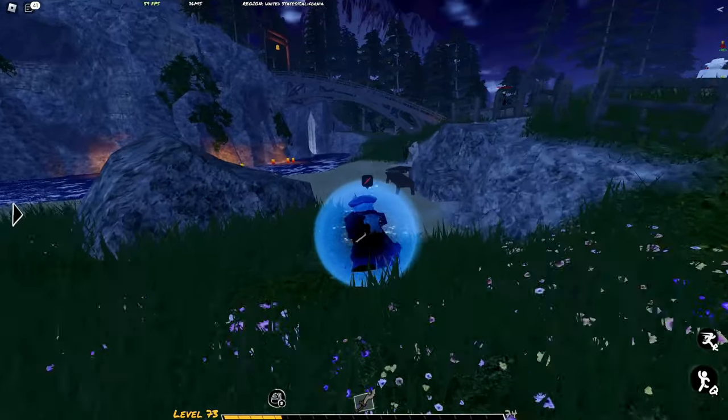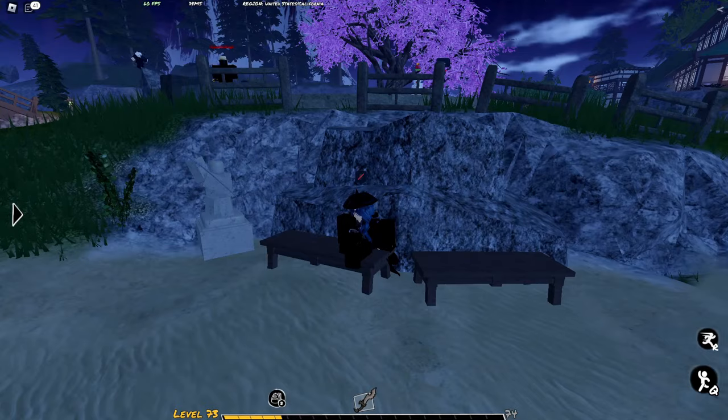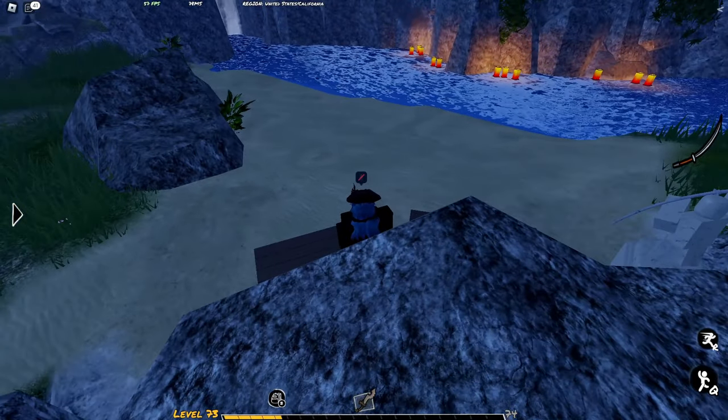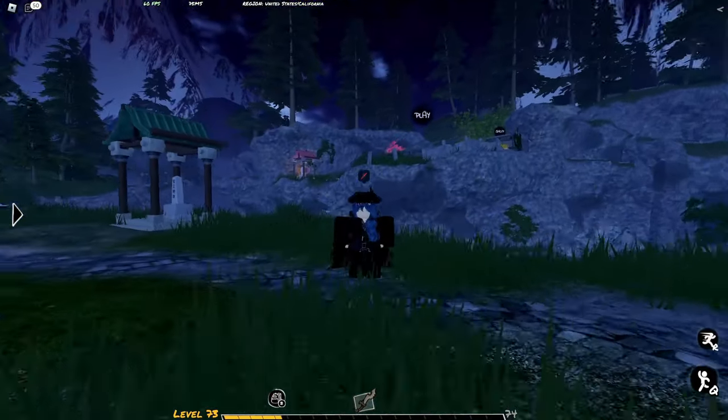This isn't much of a secret, but you can see all of these benches around the map — each of them has a sit option. So if you don't have all of the sit emotes, you can still enjoy a nice seat at a bench. This leads me to the last and final secret.